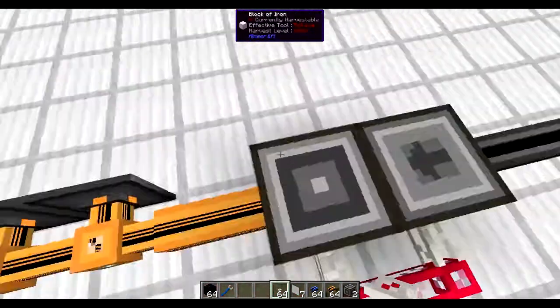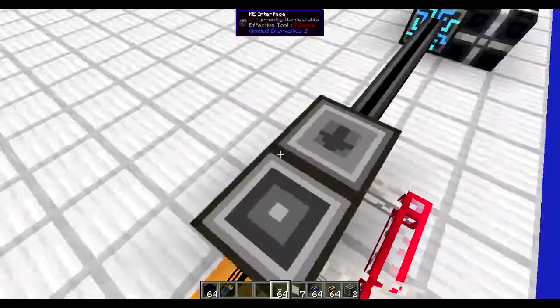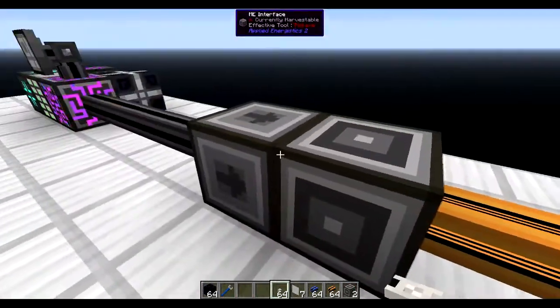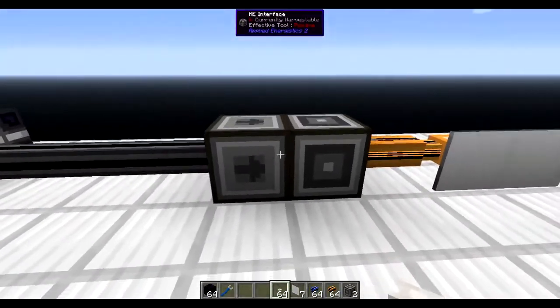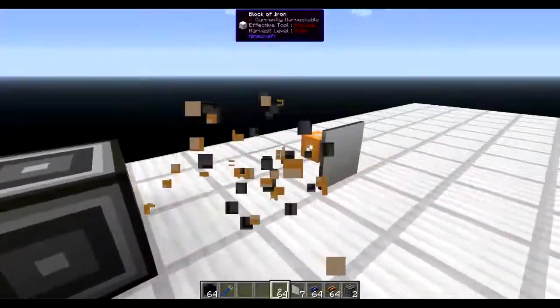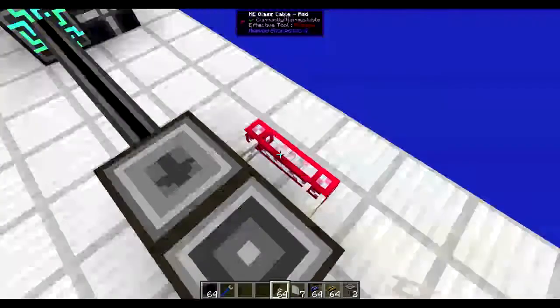Now this is its own network. If we put any storage in this network it will not show up in the main one. But we can send things back and forth, and there are ways to see what's in a subnetwork. So let's break this — that's the power part of the subnetwork.